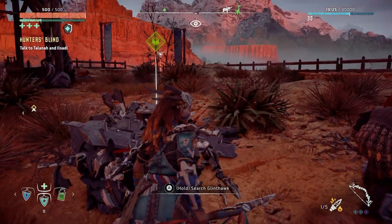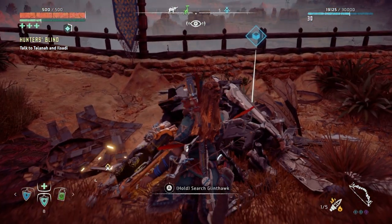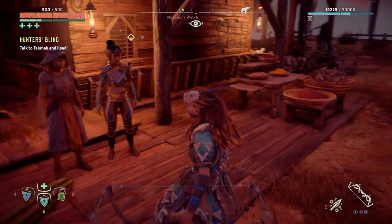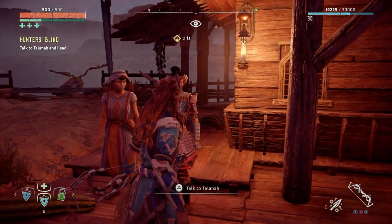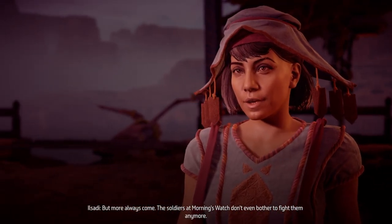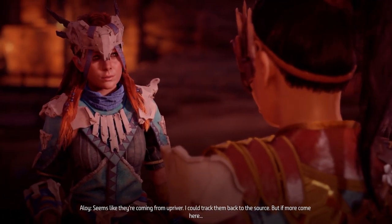Talk to Talana and Elsari. I'll loot everything first and then talk to them. I've looted all the Glint Hawks - let's talk to Talana. She says that seems to have taken care of them but more always come. The soldiers at Morning's Watch don't even bother to fight them anymore. They seem to be coming from up river.